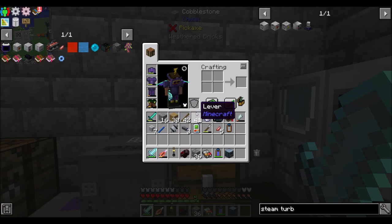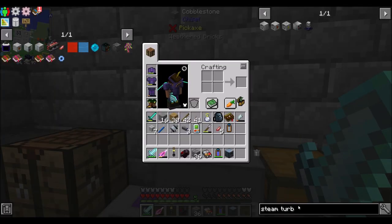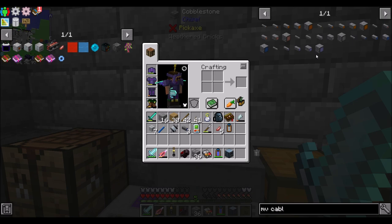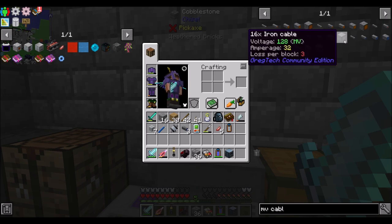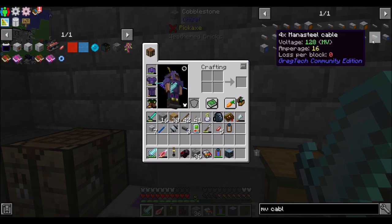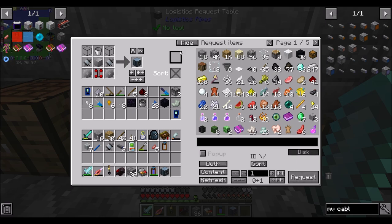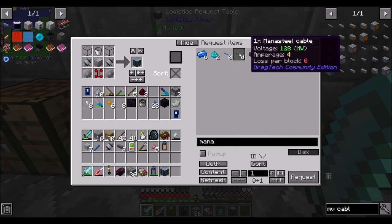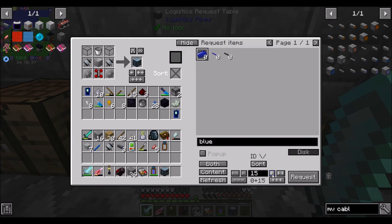So what I'm going to do is get an MV battery buffer, and also look at what MV lossless cables are. Lossless cables — loss per block one, two, three, zero: mana steel. I can totally get mana steel. Mana steel cables! Did I teach you how to make mana steel cables yet? I did, because I am a good DireWolf20. So let's get 16 of these going — that'll make me 32 mana steel wire and a bunch of mana steel cables. I like the plan.